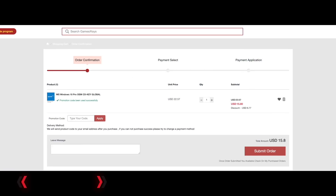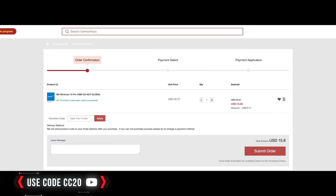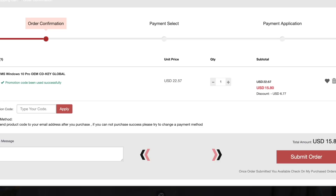Today's video sponsor is vip-cdkdeals.com. You can get a Windows 10 Pro CD key — remember to use code CC20 for a nice discount.